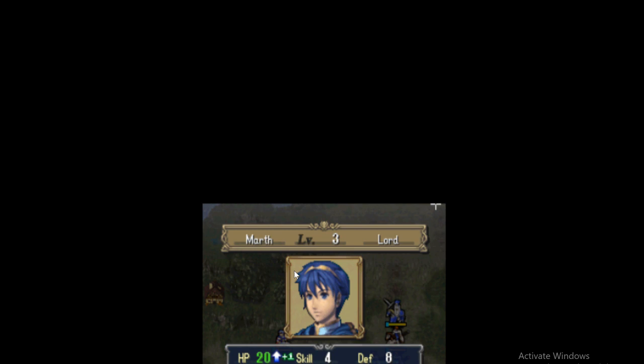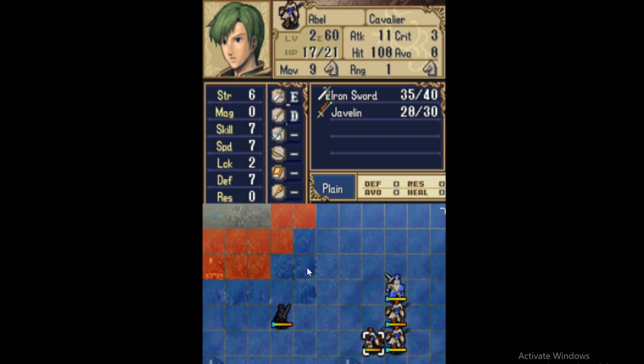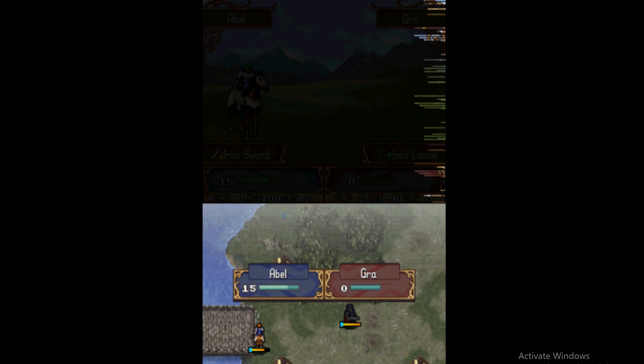For the most part, that's all that the weapon triangle system really is. There's not too much to go on because it is just a very simple rock, paper, scissors type mechanic. But it can be very important for balancing in games, regardless of how simple it may appear. And that is my competitive analysis for Assignment 1 on Fire Emblem Shadow Dragon. Thank you.